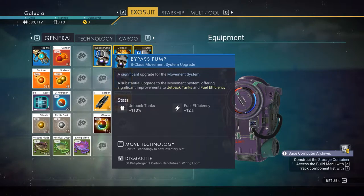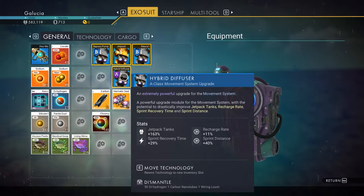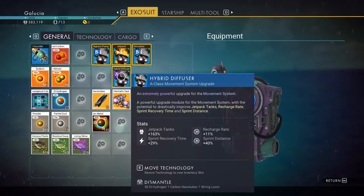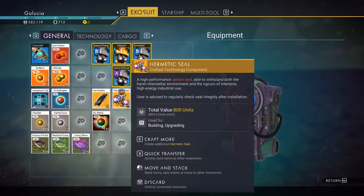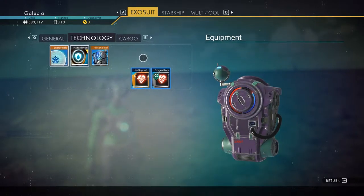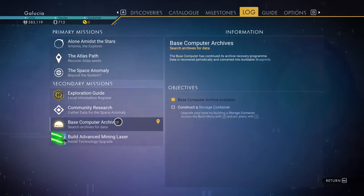Wow, that's actually pretty good. I mean, obviously with the class A you get pretty good stats for all four things, but keep in mind with the class B that's 113% to the jetpack tanks — not bad. Plus there's the fuel efficiency stat we can get, which is new. We're taking up a lot of available cargo space with technology though, and that's starting to kind of bother me.